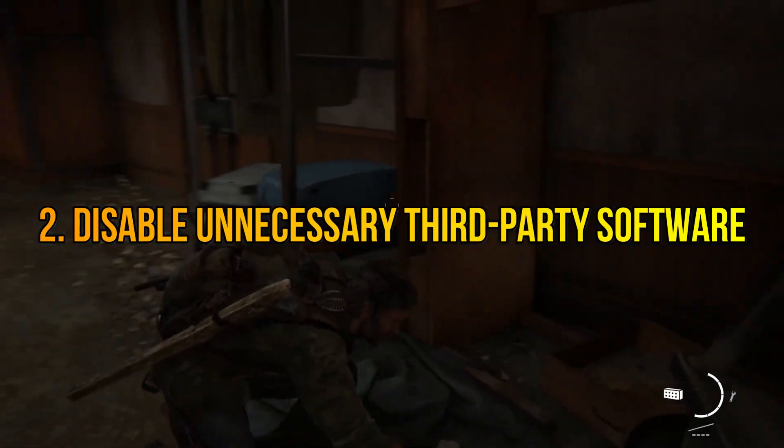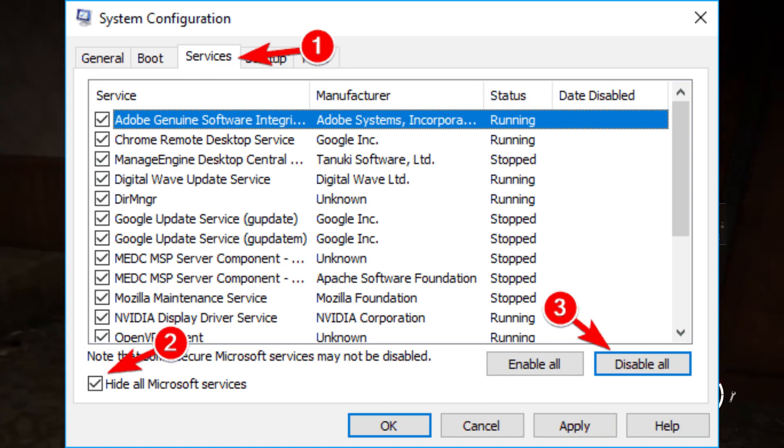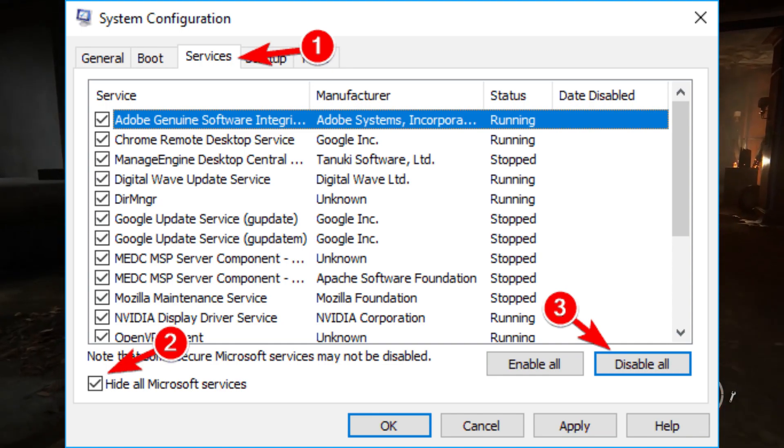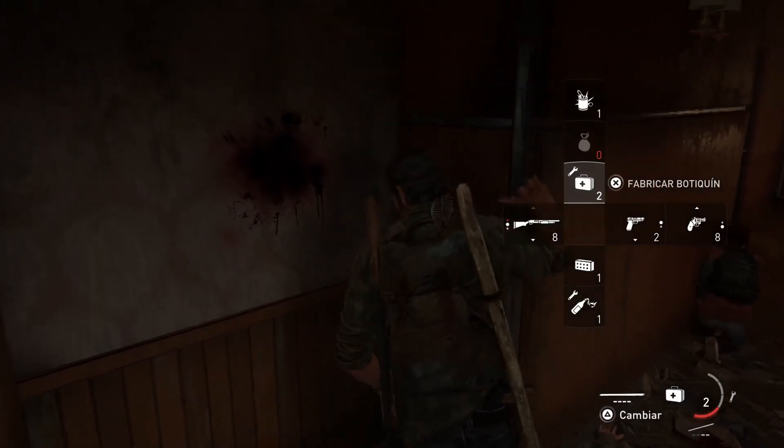Disable unnecessary third-party software. Disable any third-party software that you don't need, such as antivirus programs, screen recorders, and streaming utilities. These can take up valuable resources and slow down your game.